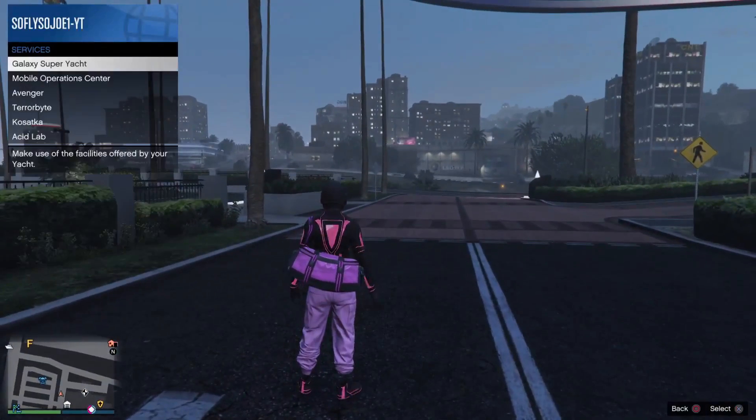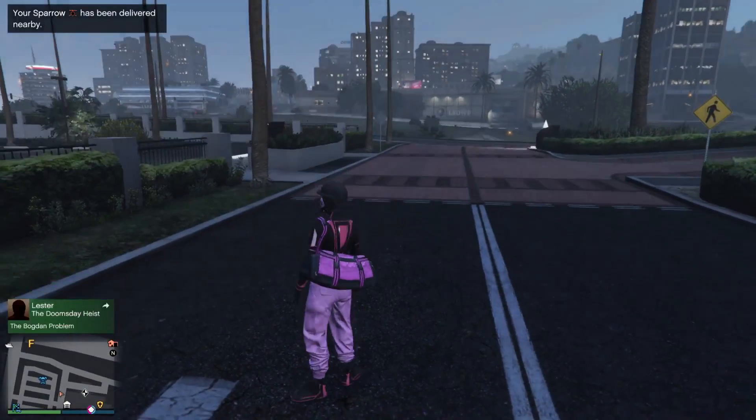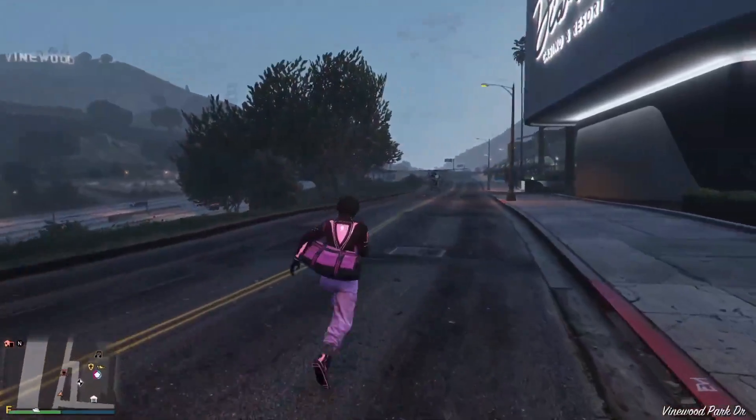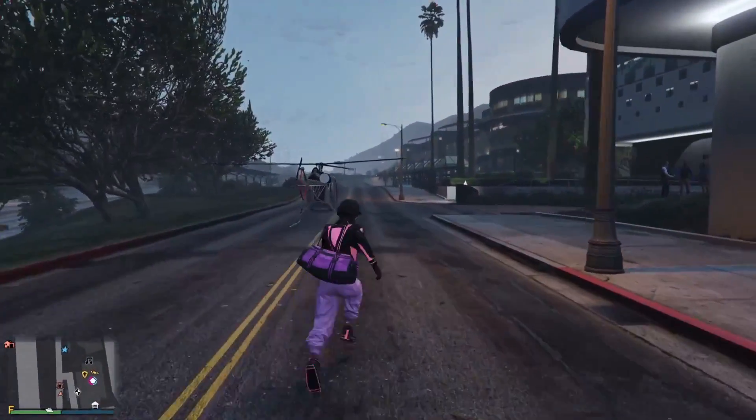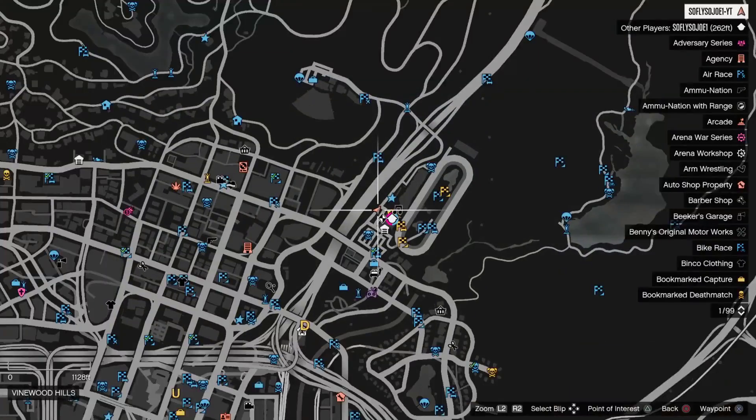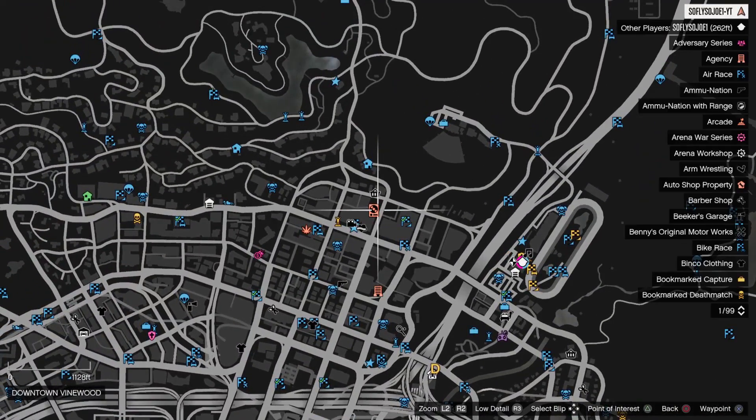Once you guys get outside the parking garage, you want to call out your Sparrow, a CEO Buzzard, or a street vehicle. I'm going to call out a Sparrow from Akasaka. Once you're in the Sparrow, street vehicle, or CEO Buzzard, make your way over to your nightclub.